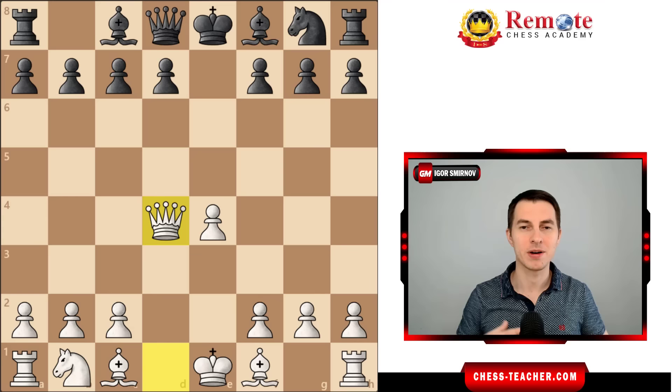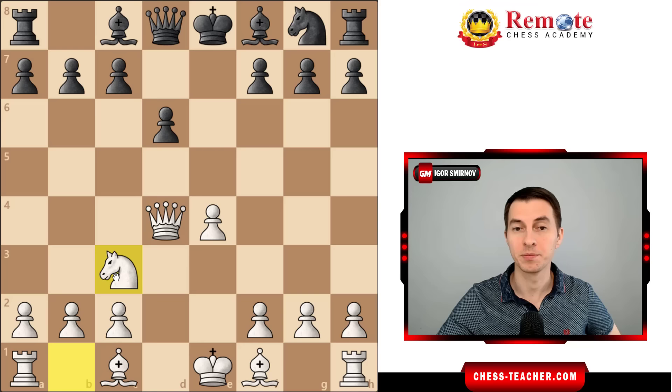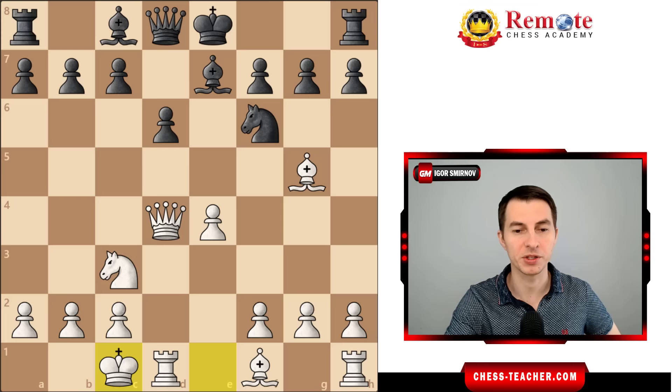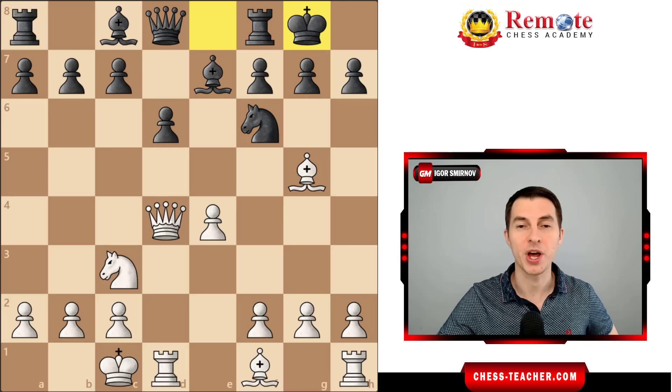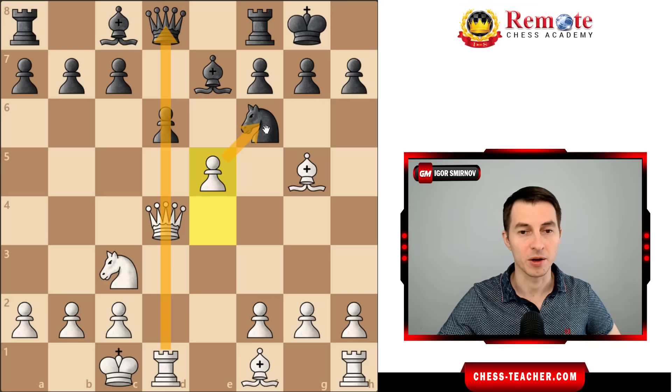Now let me show you the main line of this variation. The main choice of black is pawn d6, because developing their knight immediately allows you to kick it back, so they play d6 first to prevent that. You still maintain a much more active position. Knight f6 is played, then you play bishop g5, putting your bishop out and preparing to castle queenside, which puts your rook on an active square. After bishop e7, you castle queenside. Then the most aggressive approach is pawn e5 — you break through in the center, taking advantage of your active rook on d1. You attack the knight and the pawn, and if they take, you recapture.